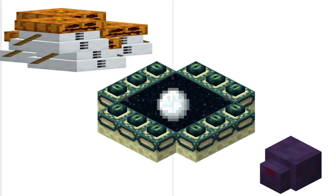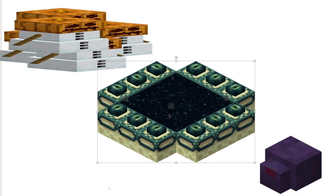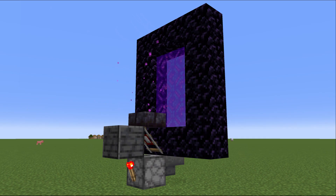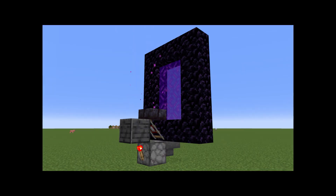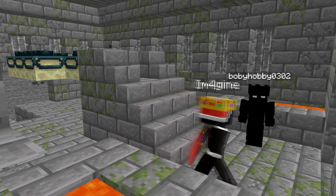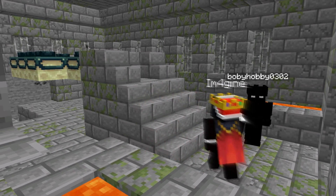Basically, how it works is that snowmen shoot snowballs at the endermite because it's hostile, but in between there's an ender portal which transfers the balls into the End instead. This causes the platform to respawn, which lets us mine an infinite amount of obsidian. The chunk loader would have kept it working, but somehow it didn't. I tried everything to fix it, but nothing worked. So as a last attempt, I got Bobby's account to just sit there and act as a chunk loader.